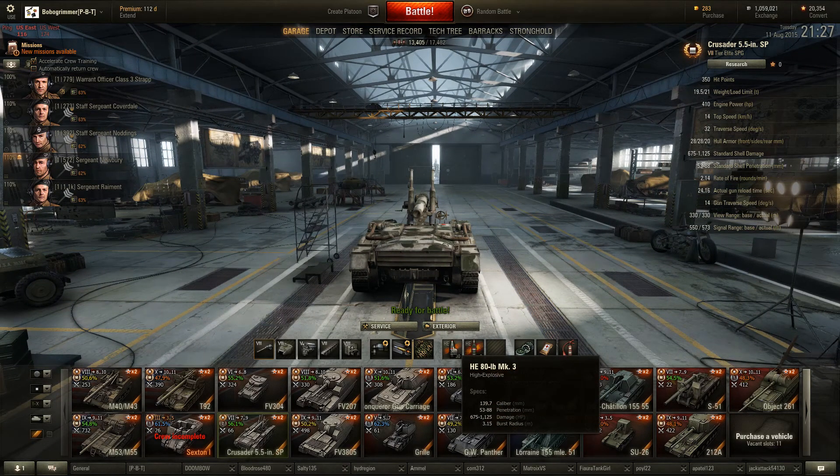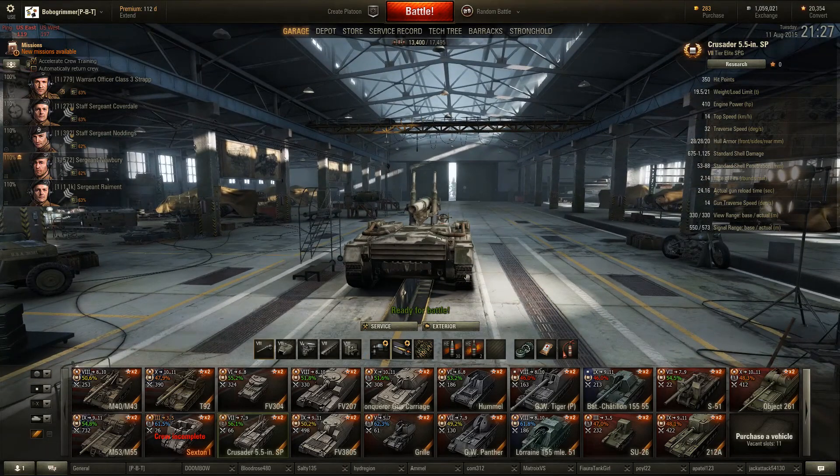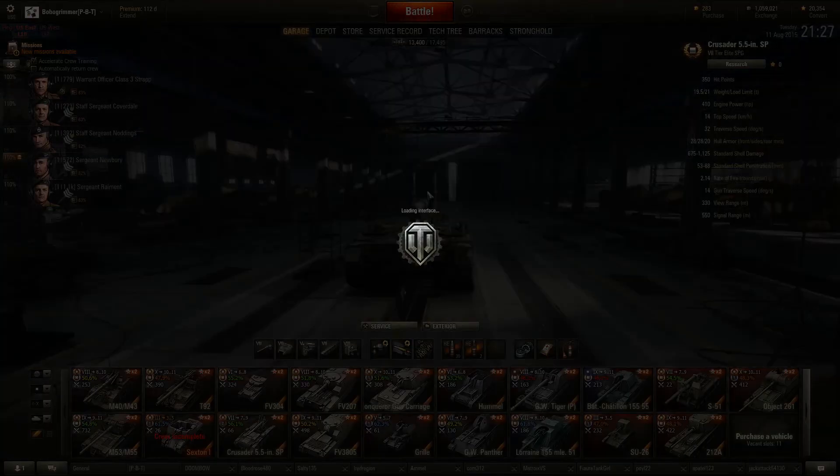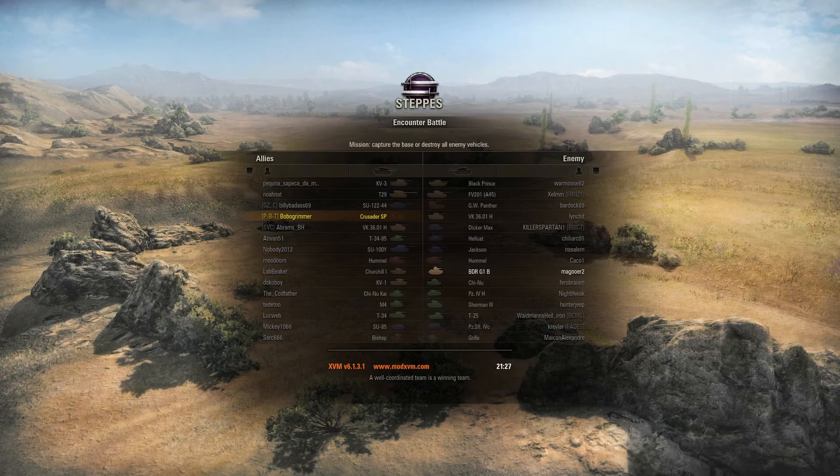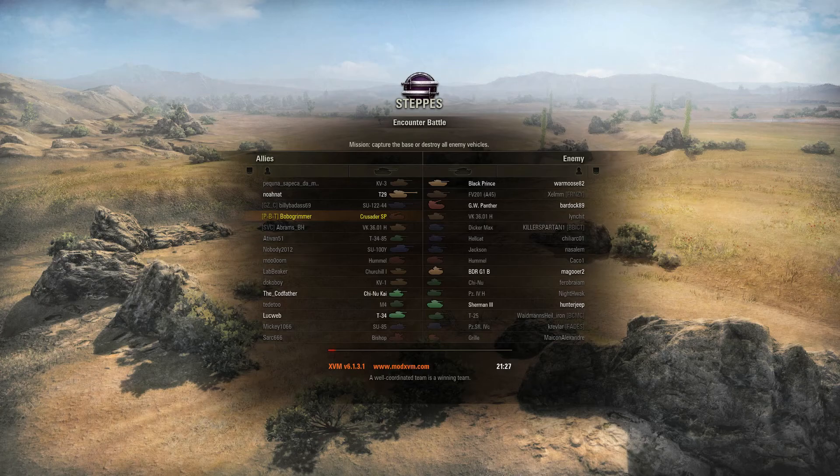When I was looking over the stats I was thinking — it says the standard shell damage is between 675 and 1100. Not in my experience. We'll pop out and have a look. The shells kind of nibble away at people slowly, but with a fairly good reload you can just keep nibbling at people if you can hit them.